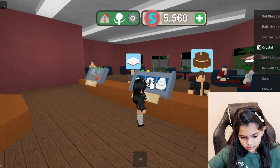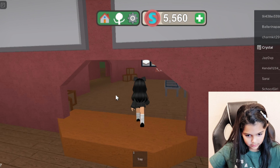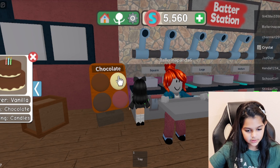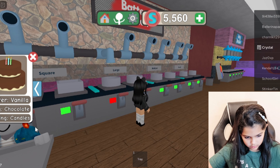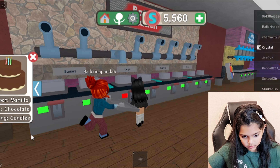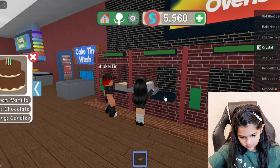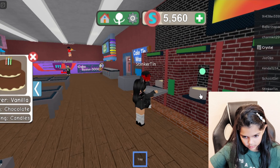So this order wants two layers, vanilla and chocolate, and candles. This other guy wants no toppings. Let's do this one first. The batter is vanilla, so we're going to place this as vanilla and we'll need two layers, so we're going to do a large. Then you get your tray, get the large one, and place it in the oven to heat it.